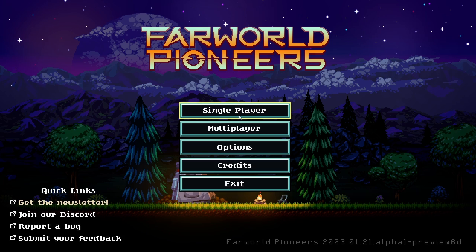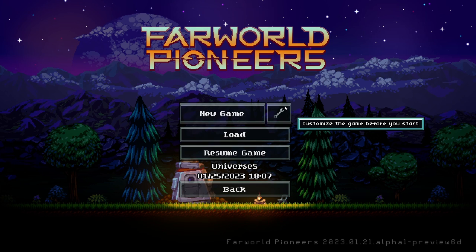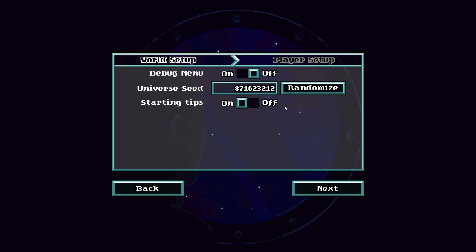As you can see, you have a multiplayer option as well as single player. We're gonna be starting out with single player, and you can see you have a new game option and customize the game before you start. This is the world customize option — let's check out what we have there. This is the basic world setup where we can see the debug menu, the universe seed, and starting tips. We're going with starting tips on since this is my first time playing, and we'll go with a random seed.